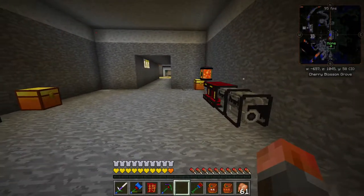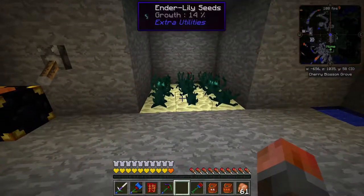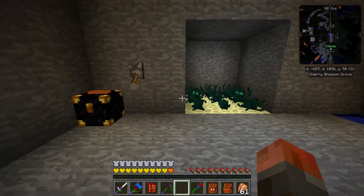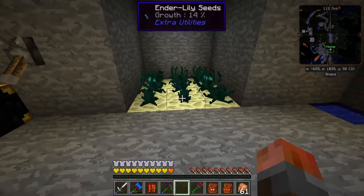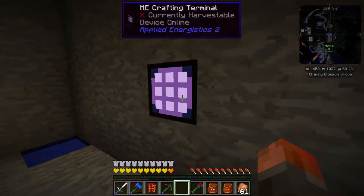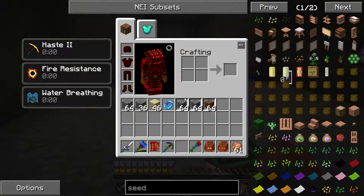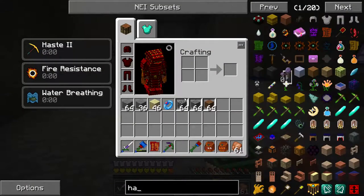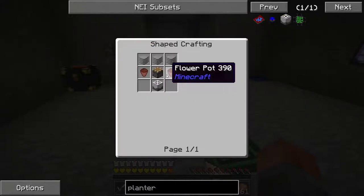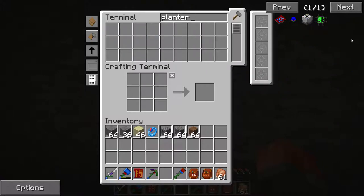I'm going to need to make a farm to make lots of Enderpearls — that's not too hard to do. I'm probably going to have to rip up the floor a little bit here to make more Endstone. I've got 31 Ender Seeds, so that will make a decent-sized farm. I'm going to do that off-camera, but the plan is a hole in the middle with a planter.